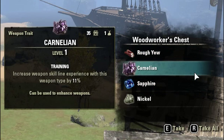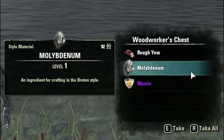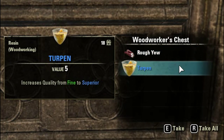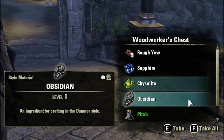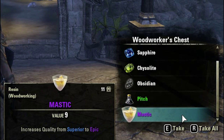5 rough yew, 1 carnelian, 1 sapphire and 1 nickel. 5 rough yew, 1 molybdenum and 1 mastic. 5 rough yew, 1 turpin. Wow, a big one here — 5 rough yew, 1 sapphire, 1 kaiserlite, 1 obsidian, 1 pitch and 1 mastic.